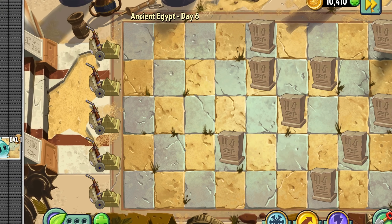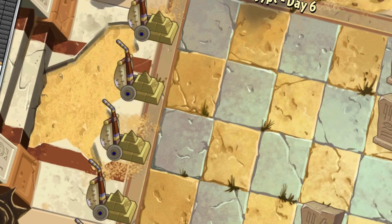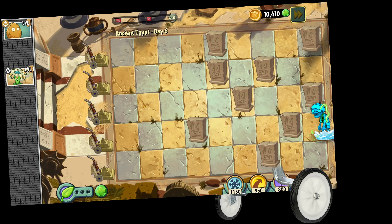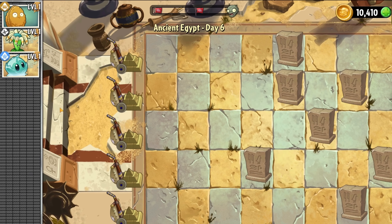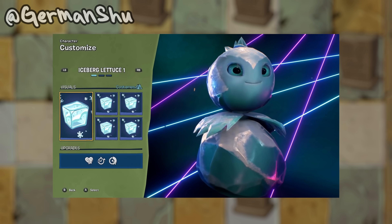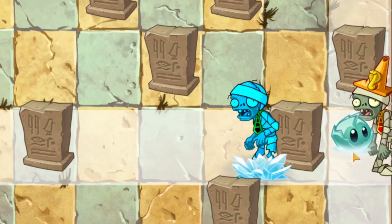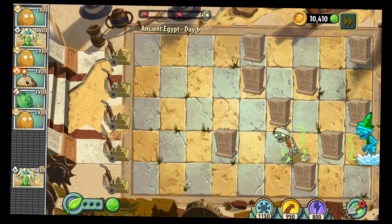Day 6 - the first boss level in this challenge, which happens to be another conveyor level, and also the first level to not have unlimited mowers anymore. I guess they're taking my trainer wheels away from me. I really wanted to see if I could beat this only using Garden Warfare plants, but legitimately the only thing that technically counts is Iceberg Lettuce, who was a cancelled character for Battle for Neighborville because the game fell off and died. But even then, the iceberg doesn't show up enough in the conveyor to stall everyone before the mowers can wipe out the board.